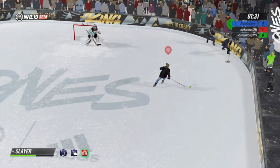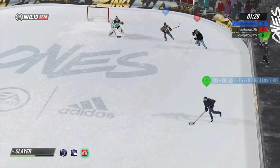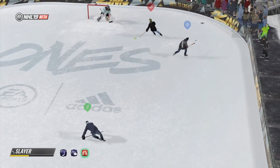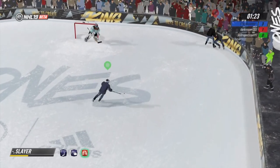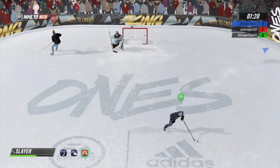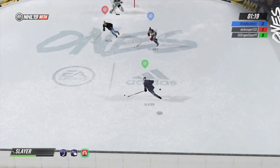My favorite move is to use the spinorama or the toggle back skate button, because it allows you to switch directions so quickly and precisely and the defenders won't catch onto it. Of course this move takes a lot of skill, so you're going to want to practice getting the timing down beforehand or else you're going to make yourself look silly.